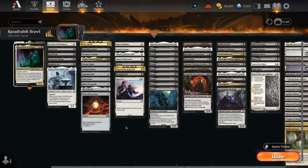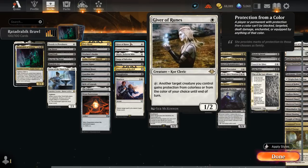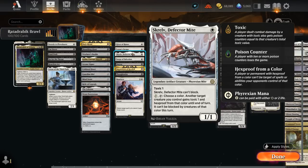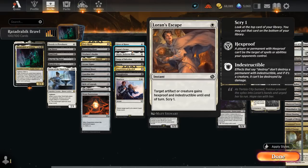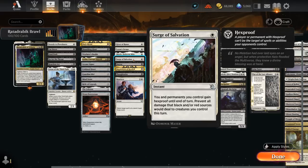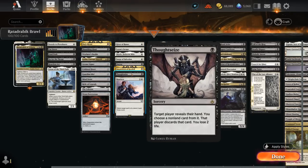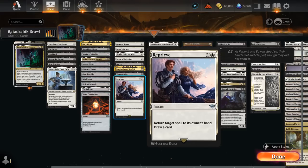In the protection category, we've got Giver of Runes and Skrelv as 1-mana creatures — Skrelv has the advantage of being legendary as well. We've got Teferi's Protection and Surge of Salvation to give our permanents hexproof, and in the case of Teferi's Protection, also indestructible. Then a few discard effects with Duress, Inquisition of Kozilek, and Thoughtseize, mostly to take away opposing removal spells or sweepers. Reprieve as a white pseudo-counterspell can also buy us more time.